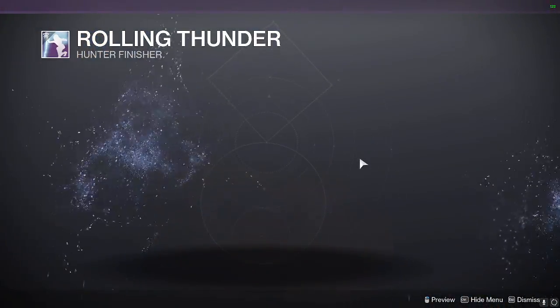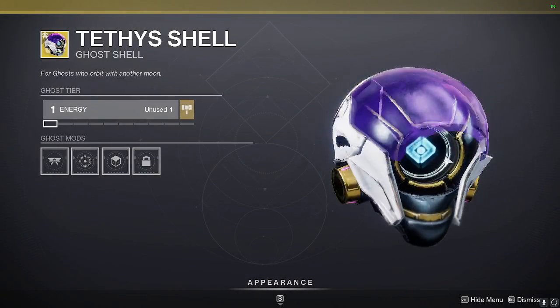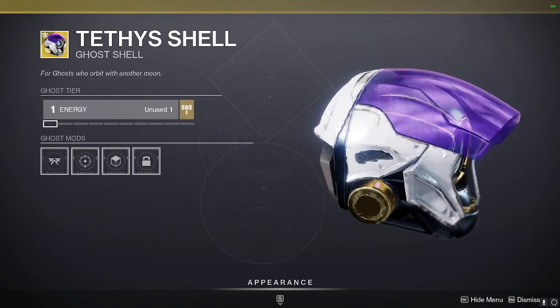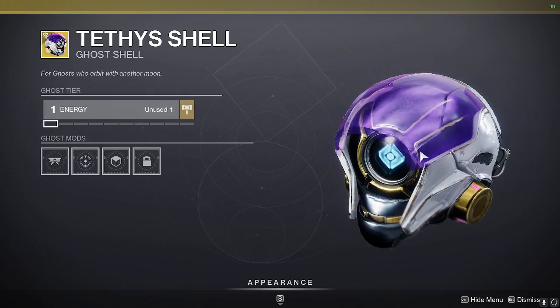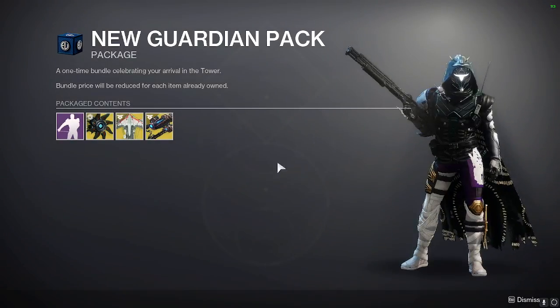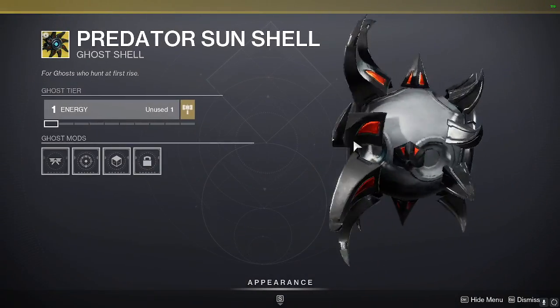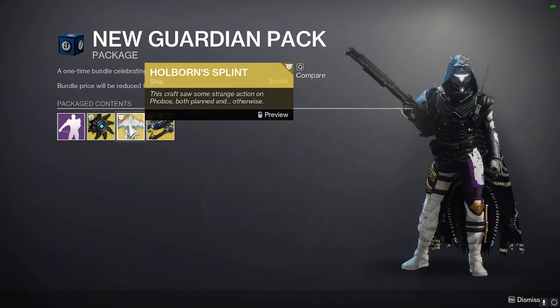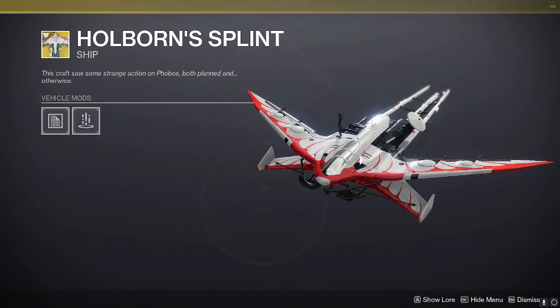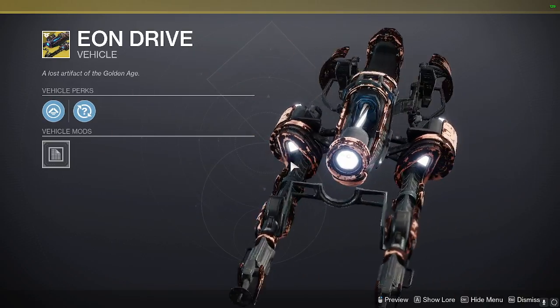For weekly offerings, we have the Rolling Thunder Hunter finisher — that one's pretty dope. We have a Ghost shell that kind of looks like a helmet, it's kind of dope. We have the New Guardian Pack which comes with the Floss dance, the Predator Sun shell, the Calborn's Splint ship, as well as the Eon Drive vehicle.